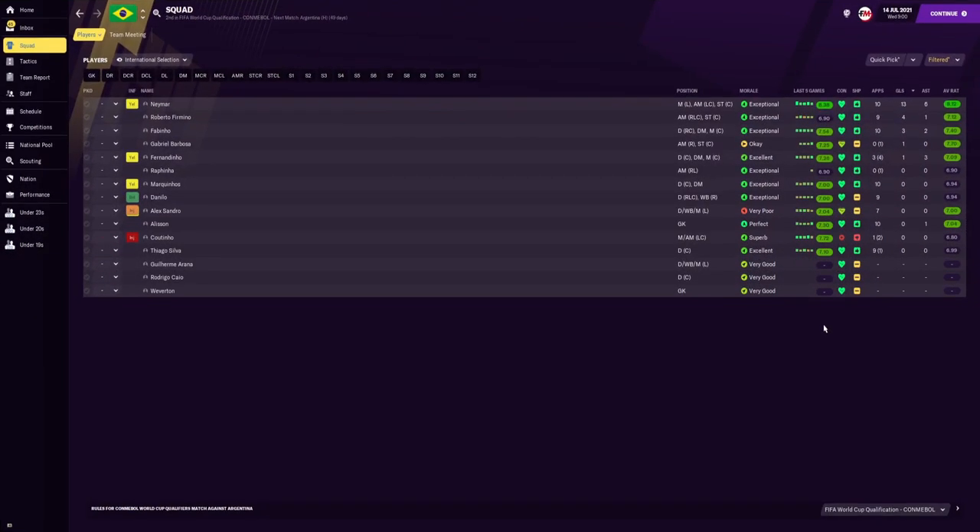With the Copa America finished, you can see that the squad is very short. But Neymar played 10 games and scored 13 goals. Roberto Firmino played 9, scoring 4. Fabinho playing 10, scoring 3, getting 2 assists. Neymar's average rating in the Copa America was 8.41, and overall in all competitions his average rating was 8.12. So it's clear Neymar was key to any success that Brazil had using this tactic.